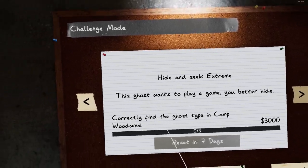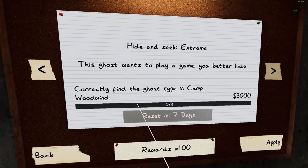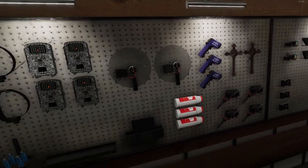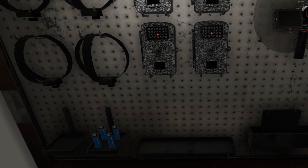I don't know what that means. Correctly find the ghost type in Camp Woodwind. No sanity pills, no candles, no smudge — but we're given a lighter.